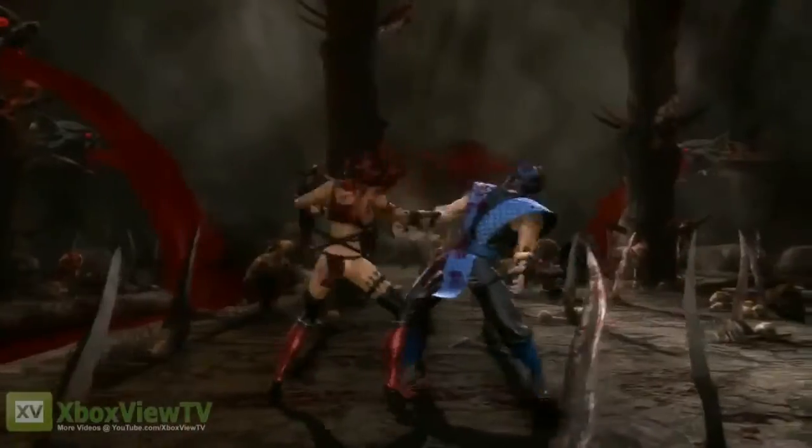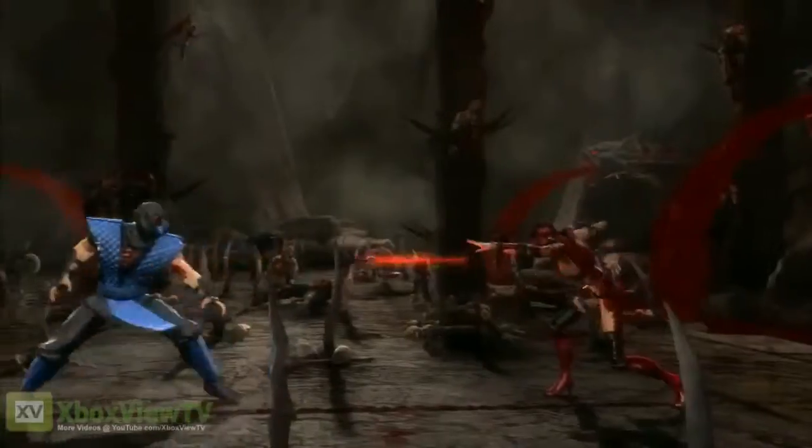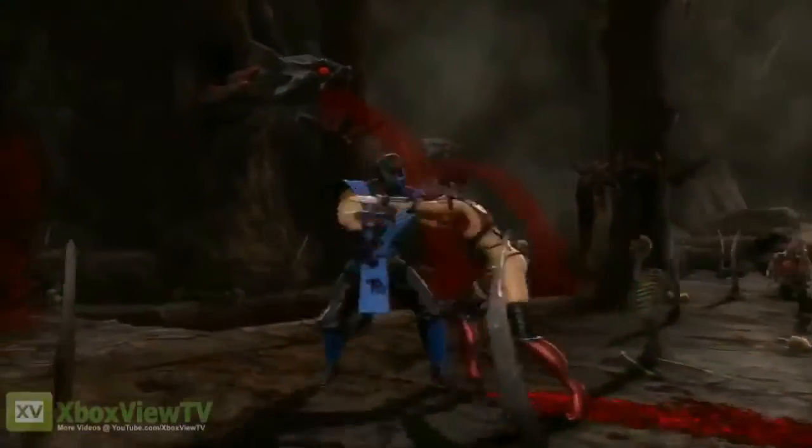Scarlet also has a ninja-style dash mini-run attack, where in the middle of this she actually has several attack options that she can do. She can do a pop-up slash, a downward overhead attack, and a low slide — and you can also do nothing coming out of it.